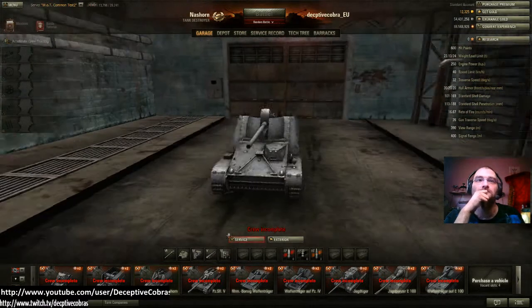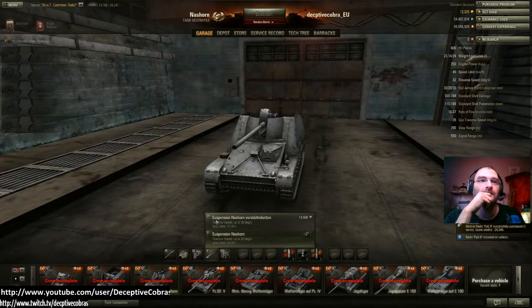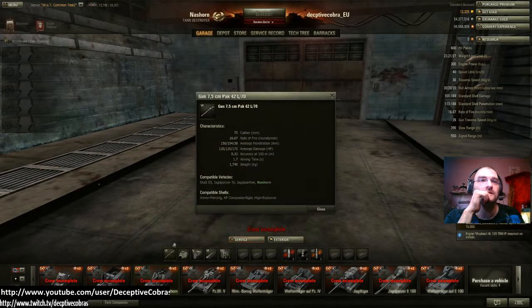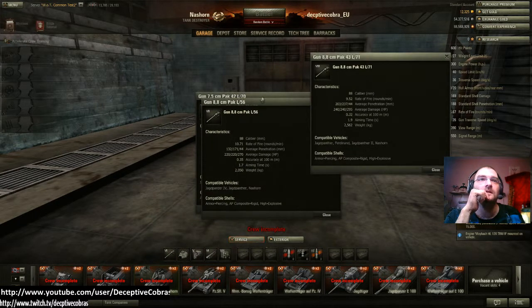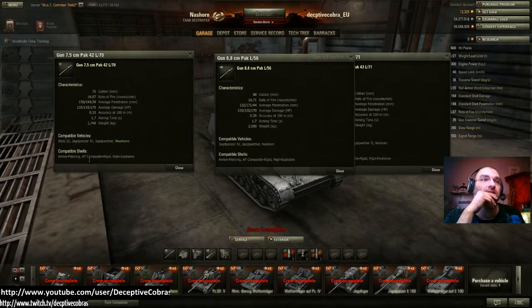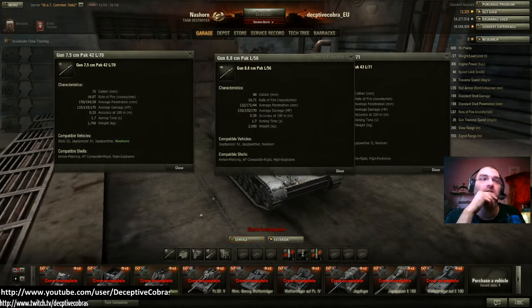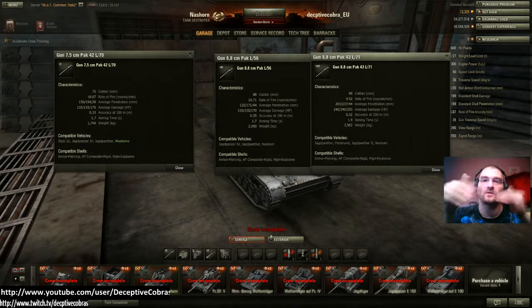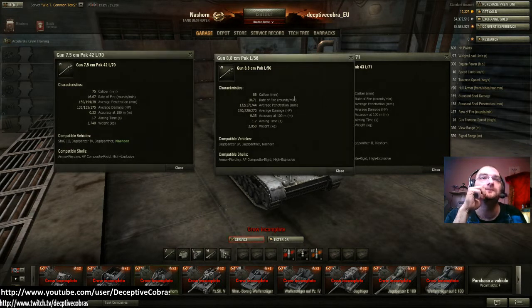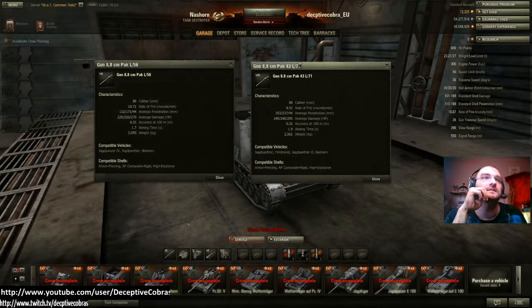Now the Tier 6 Nashorn — let's max out the equipment. Wow, three engine choices and three gun choices too. These guns are actually on the previous tanks like the Stug, Jagpanzer 4, Jagpanther, and now the Nashorn — so we're starting to see some cross-compatibility. The 4.2 L70 is what you get on the Stug 3, and now Jagpanther 4 guns: 10.71 rounds per minute, 132 average pen, 220 alpha, 0.35 accuracy, 1.7 aim time — not a bad little gun.